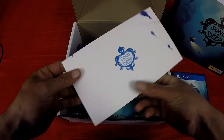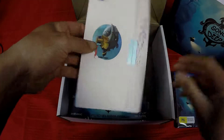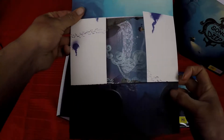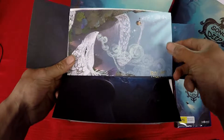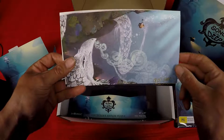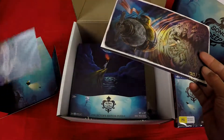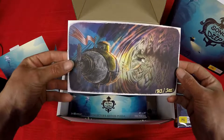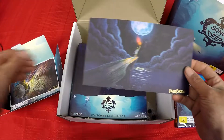So we've got the PS4 game — pretty standard so far. We'll open it up and have a look inside after. These are some art cards or postcards or something. That's cool artwork on the inside of the box — they're individually numbered as well.